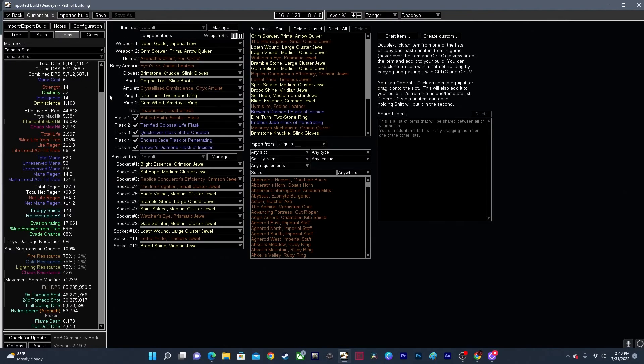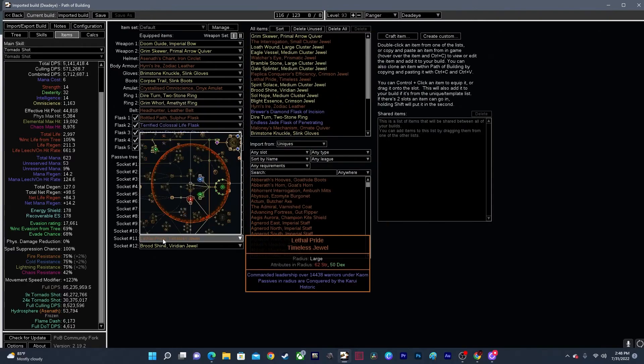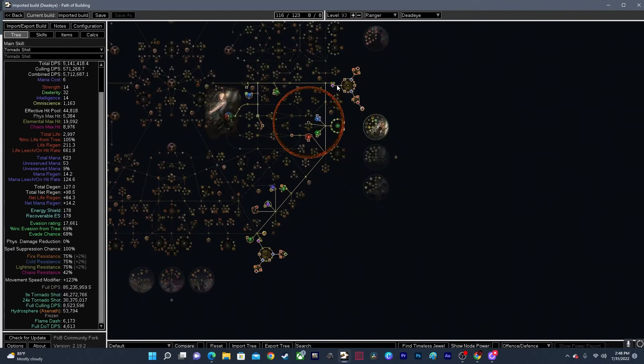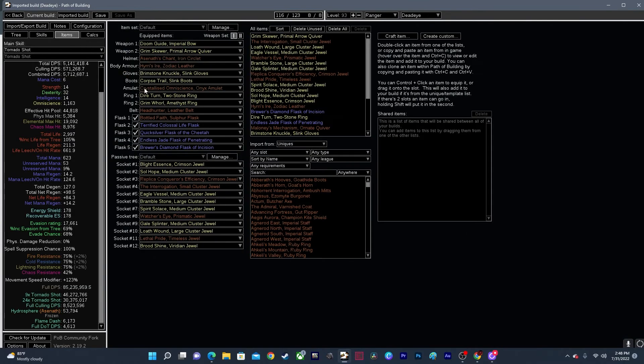These are the items — every item that I have in my build, all the way from my bow, quiver, helmet, body armor, gloves, amulet, all of your items that you have in your build, flasks, and then your skill tree. Just scrolling through quickly — over on the tree you can see it'll show all the different jewels you have, prismatic jewels, cluster jewels. It's a great way when you're trying to match a build or get as close as you can to copying a build that you might find on YouTube.